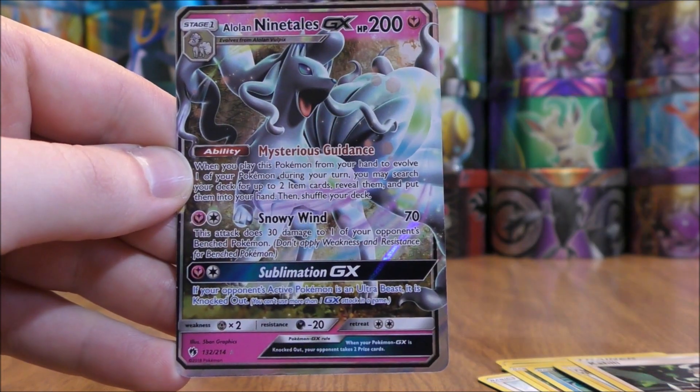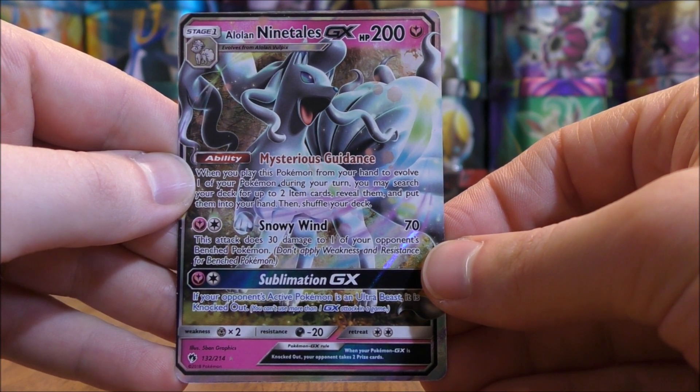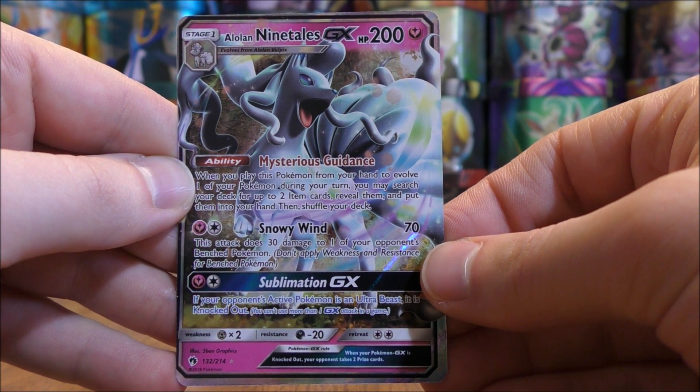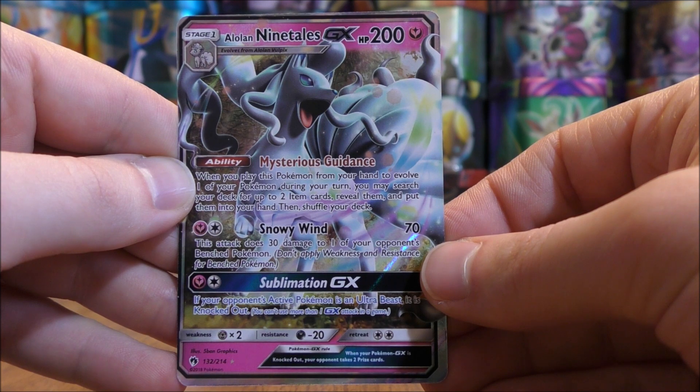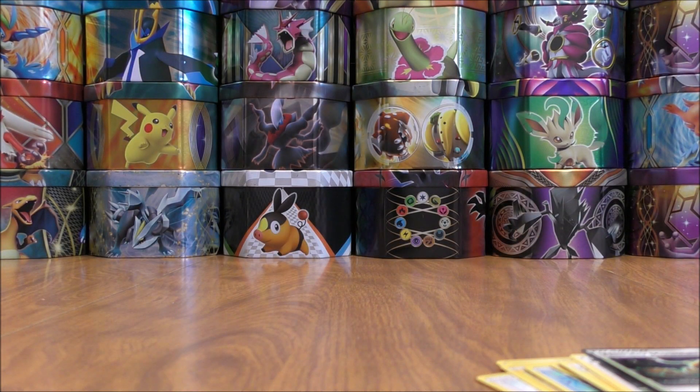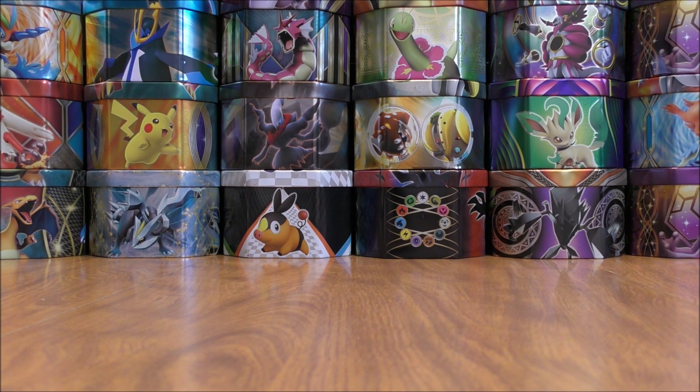It would be an Alolan Ninetales GX — and this is the best GX in Lost Thunder. I think this card will replace Tapu Lele GX as a staple in most decks. This card's ability, Mysterious Guidance, allows you to go and get two item cards when you evolve Alolan Vulpix into this card. So this card can be used in decks that include Ultra Beasts — you can go and get two Beast Rings — or in decks with lots of Stage 2 Pokemon, you can get Rare Candy or an Ultra Ball with that Mysterious Guidance ability. So a pretty great way to start this blister pack opening. That card is worth well over the $10 I paid for this blister.